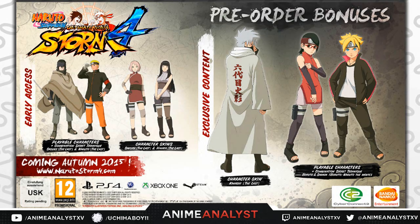With the early access content, you get two playable characters: Naruto The Last and Sasuke The Last. In addition to that, it also comes with a team ultimate jutsu for both of them — so if you pick them on the same team, you get the team ultimate jutsu. The next early access items are Sakura The Last and Hinata The Last costumes. They're not characters — Sakura and Hinata are only costumes from The Last movie.